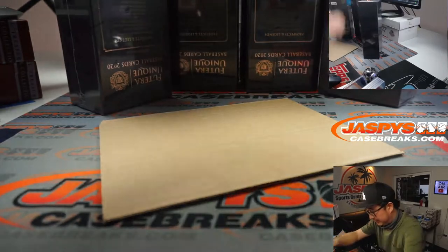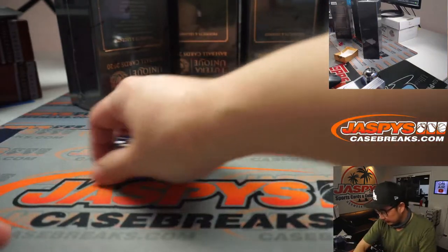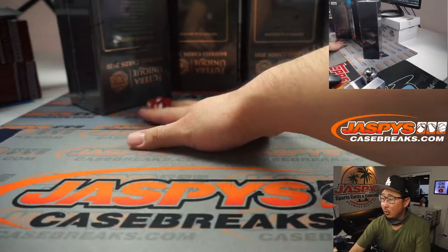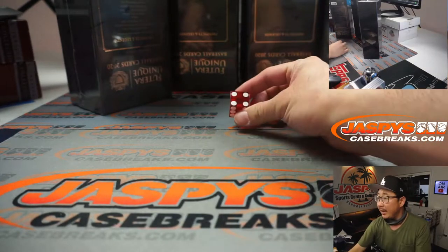There are four boxes right here. We're going to roll the die. One, two, three, four — if I roll a five or a six, I'll just roll again. And it's four.